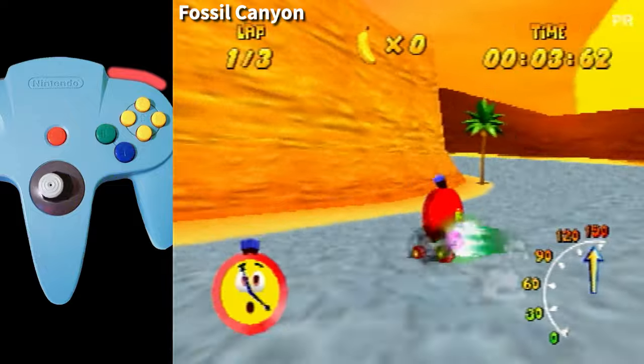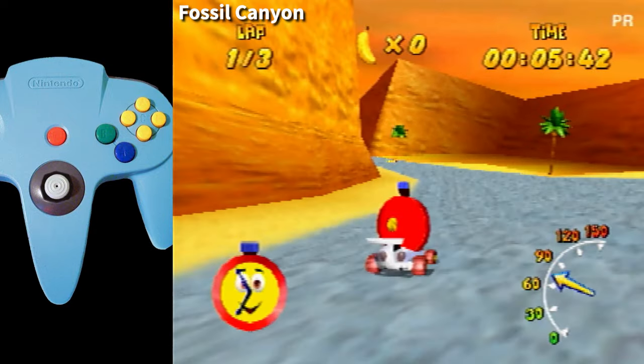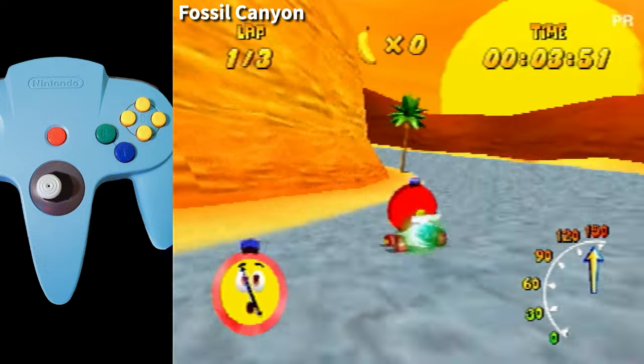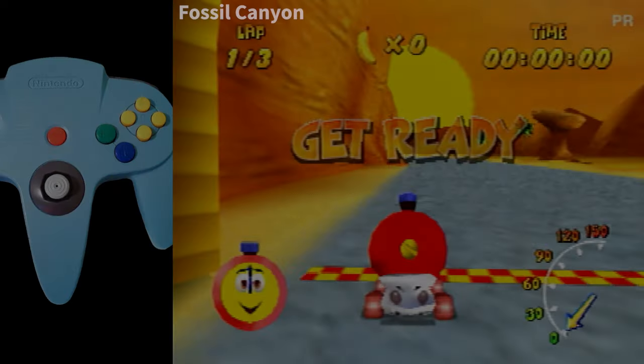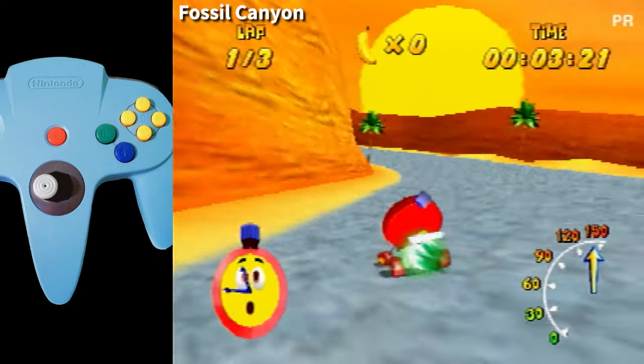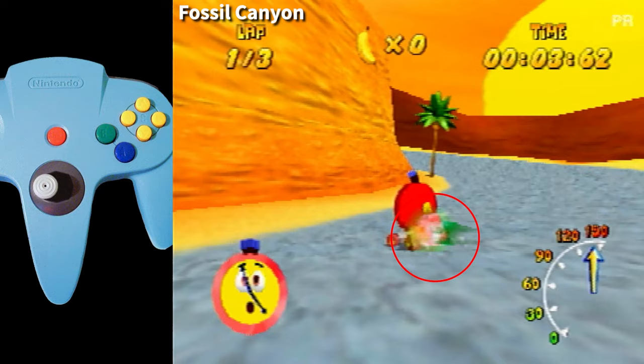Drifting will kill the boost as well, so as soon as you hit a zipper or use a boost, make sure you aren't using any other inputs other than the joystick. Green boosts last much longer than they might appear to. Once you see the rainbow smoke come out, that's a cue to begin A-tapping again.